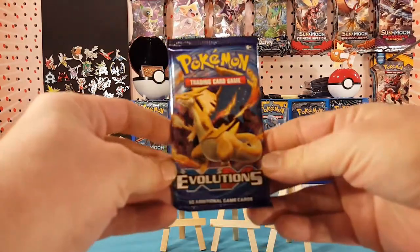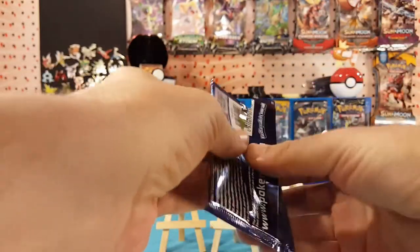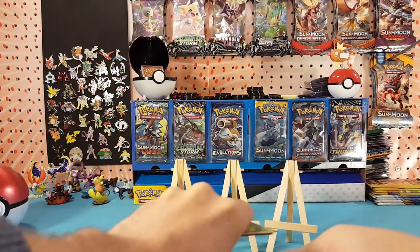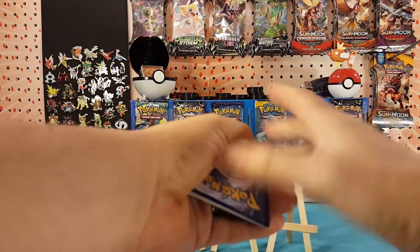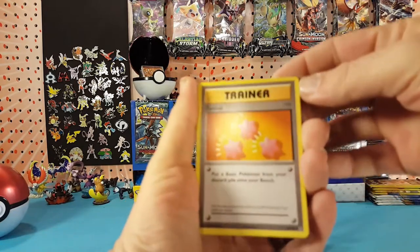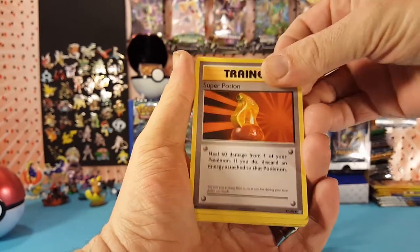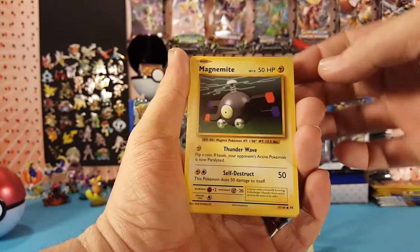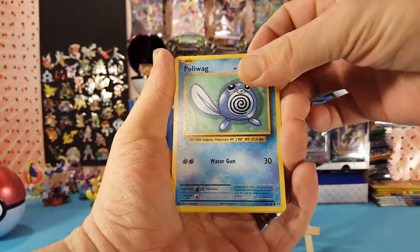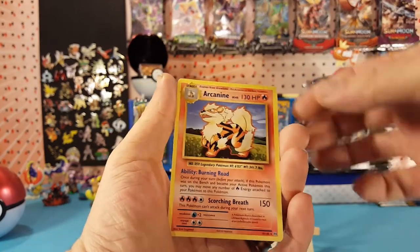Next up is Evolutions. We have Revive, Slowbro Spirit Link, Super Potion, Caterpie, Magnemite, Bolt Orb, Sandshrew, Poliwag. The reverse is a Fighting Energy - very nice - and Arcanine is the regular rare.